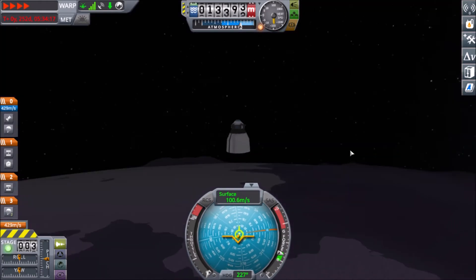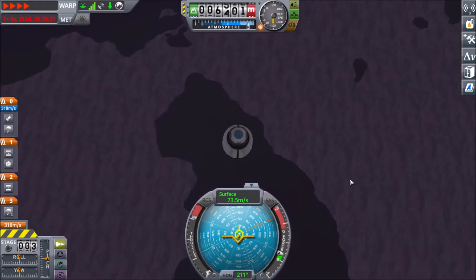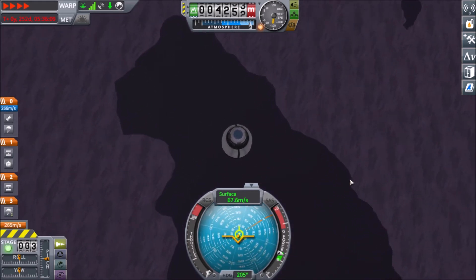Alright, so we have survived entry and are now descending down to the surface of EVE. You will notice that the heat shield has turned completely black, as it has lost all of its ablator.